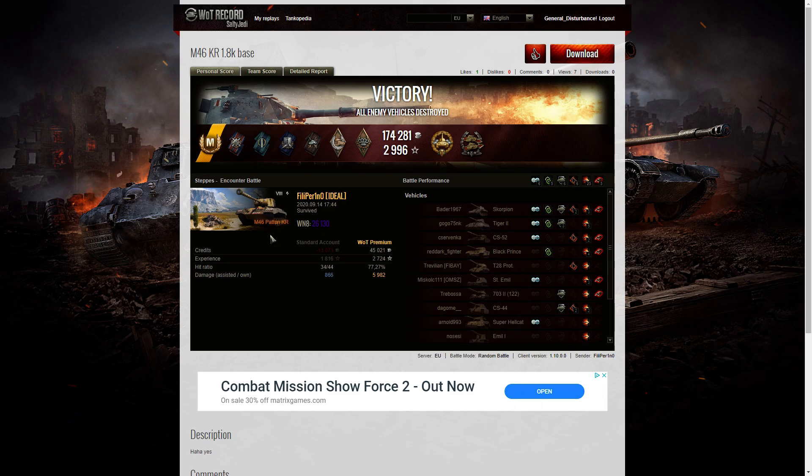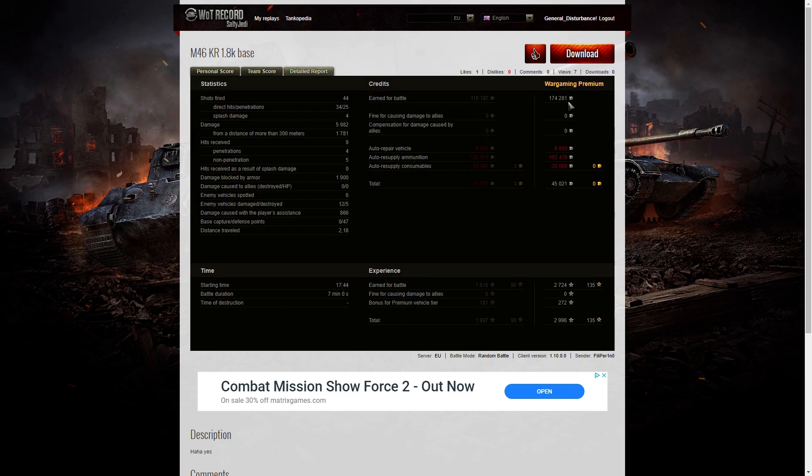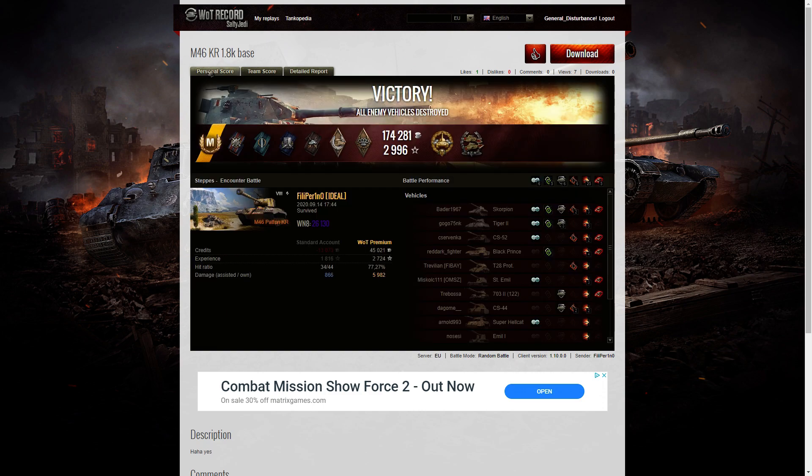It's an interesting tank well worth considering alongside the T26E5 Patriot, because both of them are effectively game-winning tanks. As you saw, he managed to get a huge amount of credits — 44 rounds fired, 34 direct hits — this thing prints credits like nobody's business. But to get that damage he has to use premium rounds, which is why they're expensive. If you want to be as good as Filiperino, you have to play like him and pump out those premium rounds to get the penetrations and dominate the battlefield. Please give this video a like, subscribe to the channel, and thank you for watching.